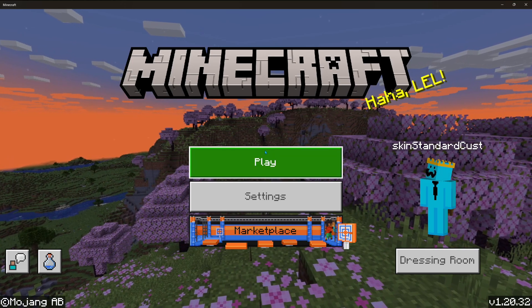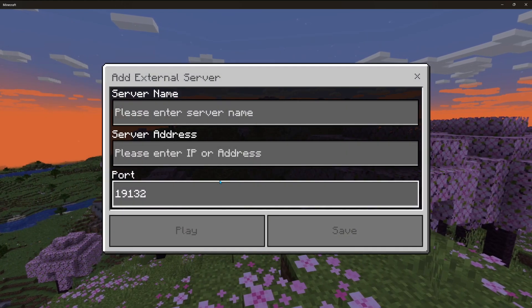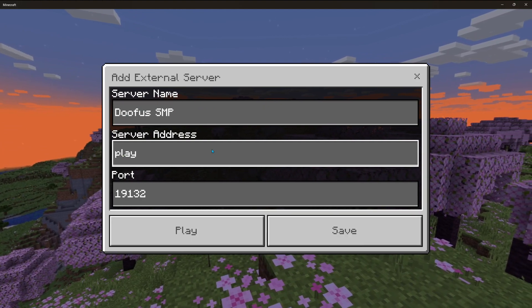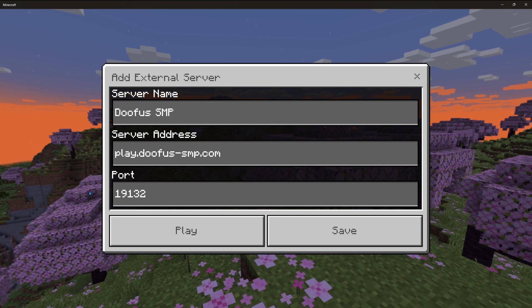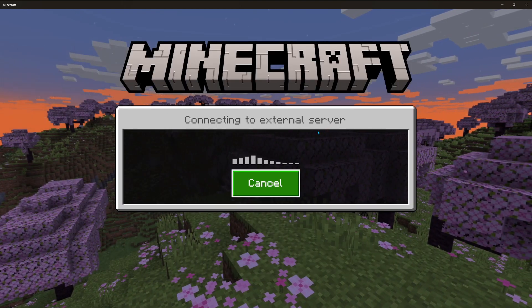First, on Bedrock, just click play, then servers, scroll down, add server. Type in doofus-smp and play.doofus-smp.com. Leave the port as it is, click save, go down, click the server, and click join server.